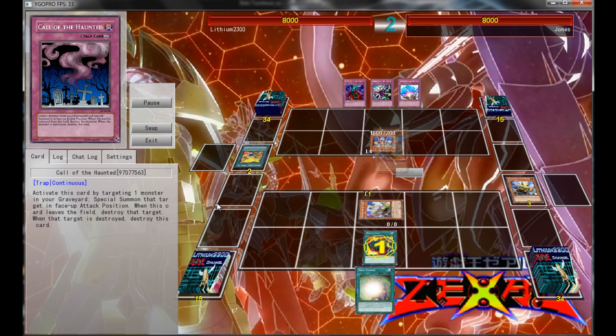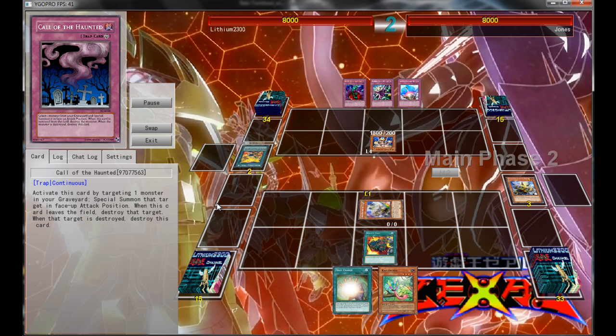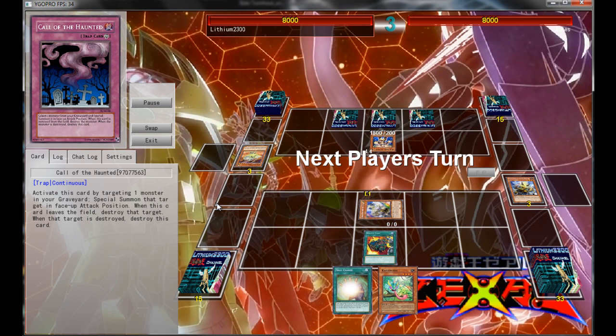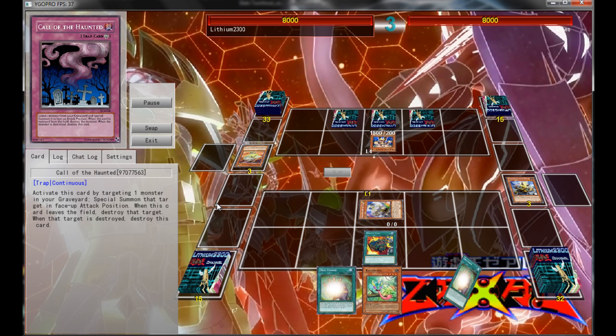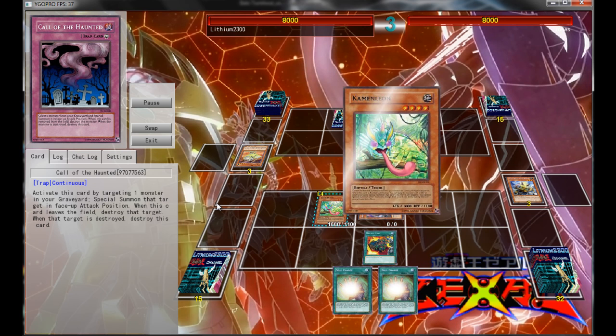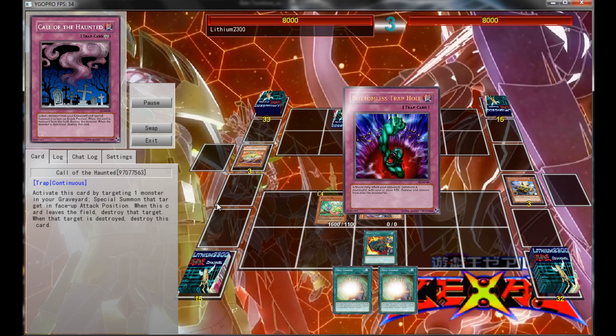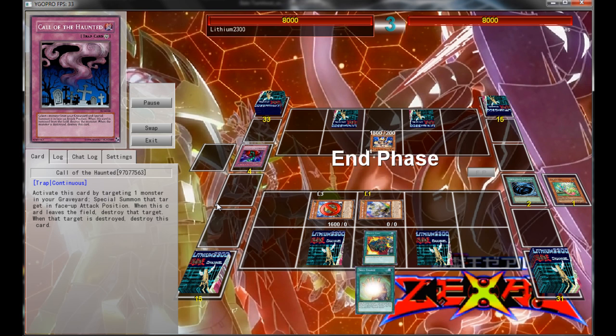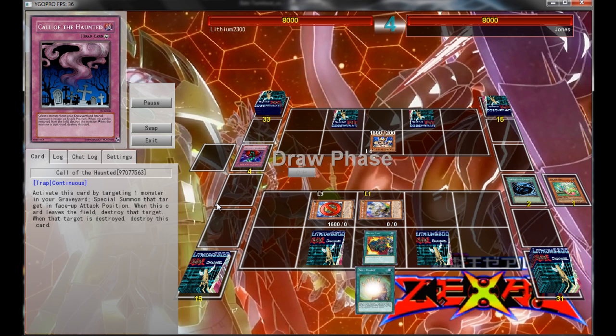He attacks into my monster, so I get to draw and Special Summon Riffen from my deck, then draw into Chameleon, and also have the Soul Charge in hand, so I do have a few options ready. The Yamato does need to get off the field as quickly as possible, so I Normal Summon Chameleon, try to reborn the Heikyan that's in my grave, but he Bottomlesses, so no Synchro for me. Then just pass with two extra back rows — nothing more I can do.